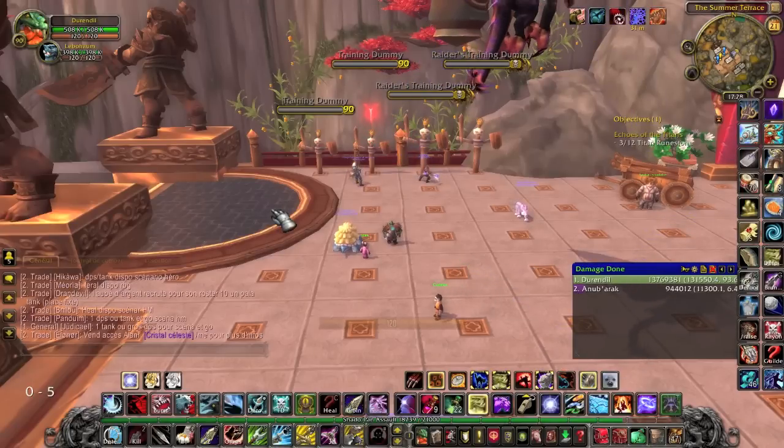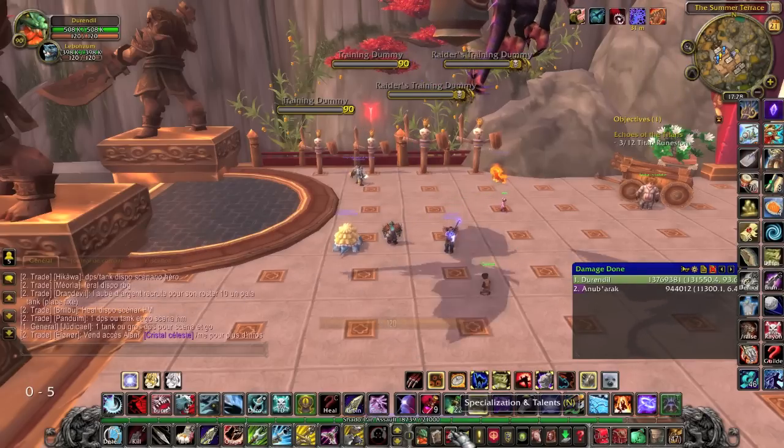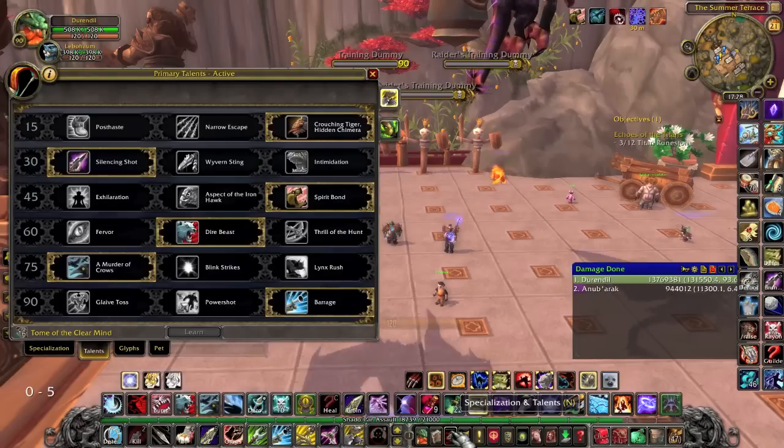Hello and welcome to my first audio soloing guide. Today we will start with the basics. This guide will cover talents, glyphs, pet talents, pet abilities, pet families, consumables, and a few macros and tips. First, we will start with the talents.